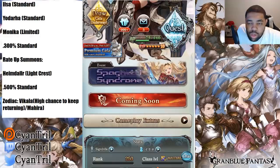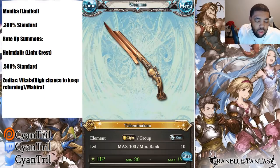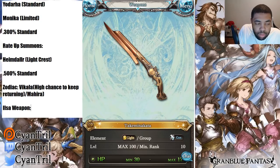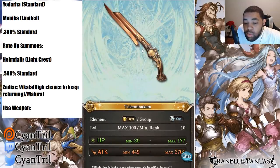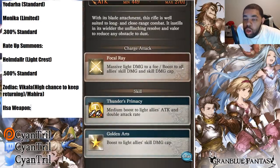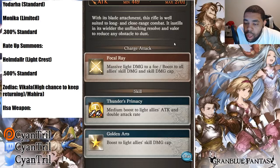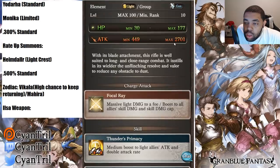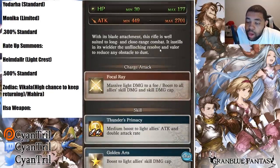We'll start with the weapon — Elsa's light gun. So we have Elsa, we'll start with the weapon. This is pretty much their variant of a Kalulu weapon, or a very bad variant. It's okay — it has light double attack.